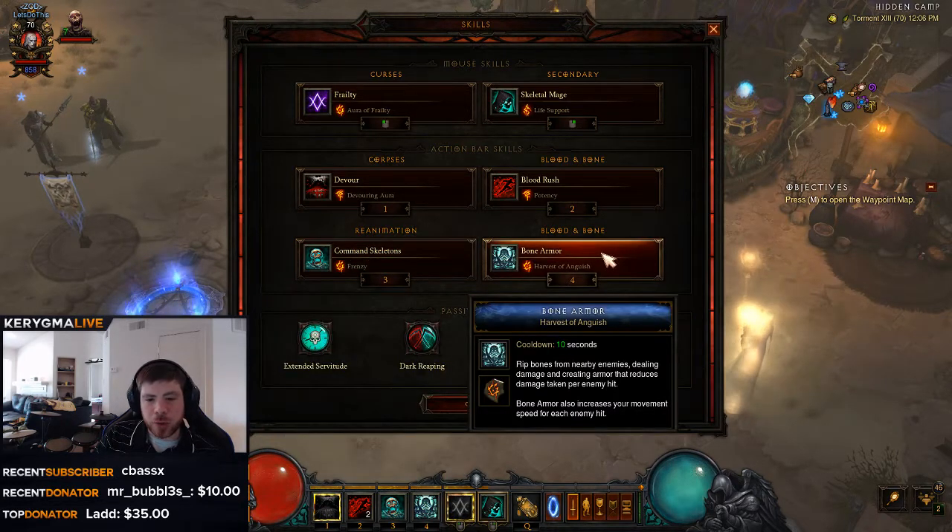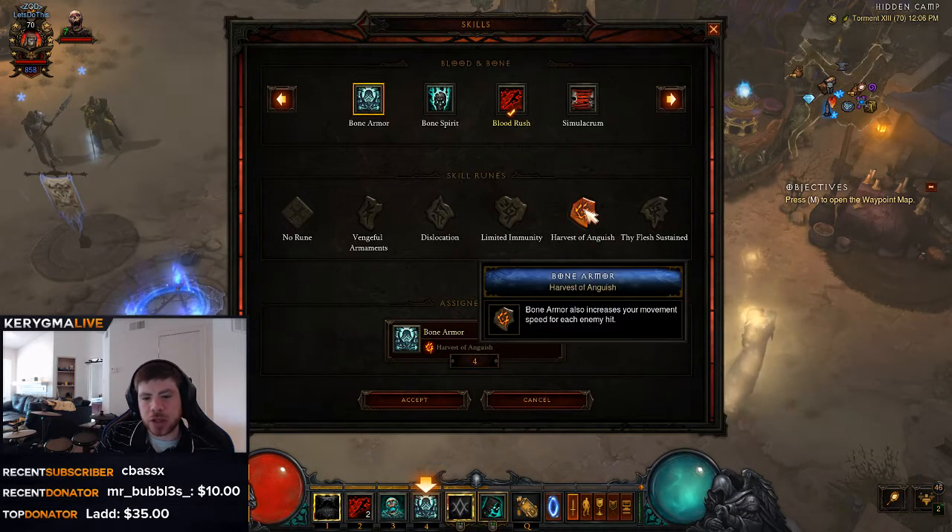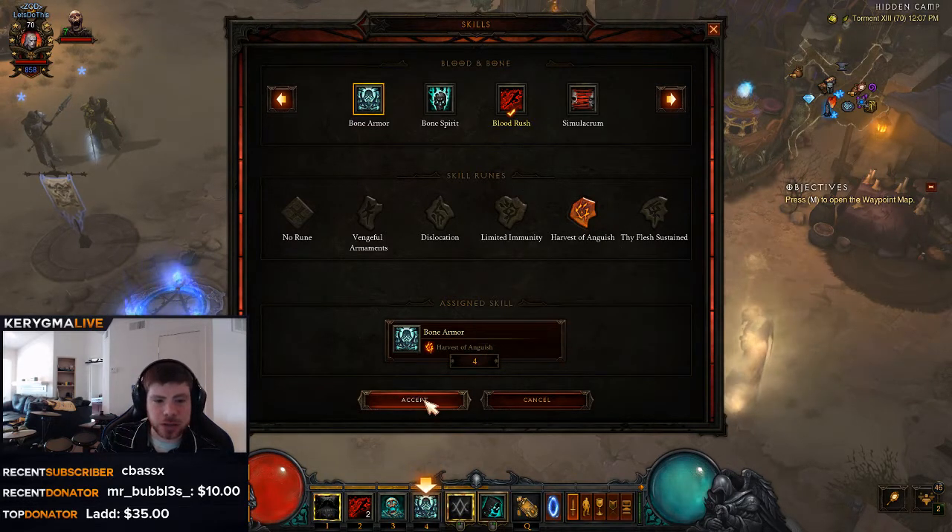Then we're going to go with Bone Armor — Harvest of Anguish. I like this skill because it gives us movement speed. We're going to be an extremely tanky build anyway, so Bone Armor is not really for damage reduction as much as it is for giving us more speed. Bone Armor will increase your movement speed for each enemy hit. So you want to get in the middle of everything, pop Bone Armor, hit a ton of enemies, and then it's like being on a permanent speed pylon. It's absolutely great — going with Harvest of Anguish there.